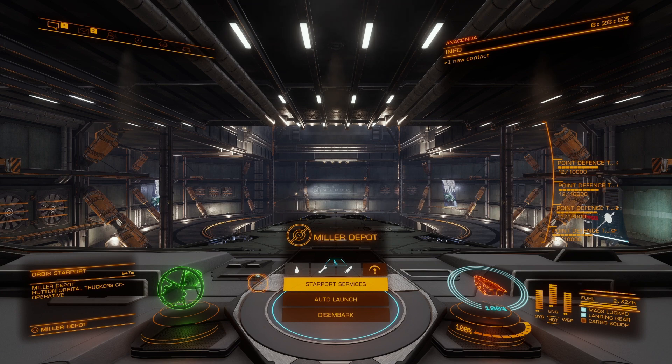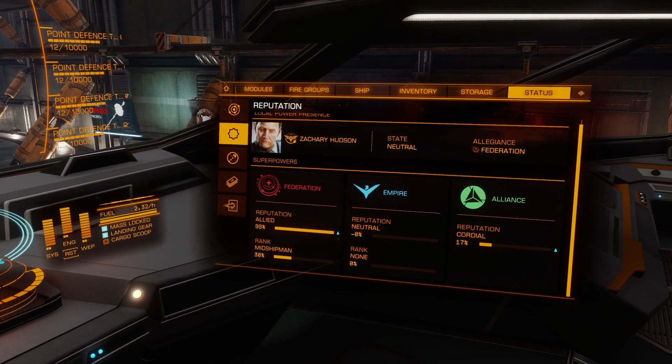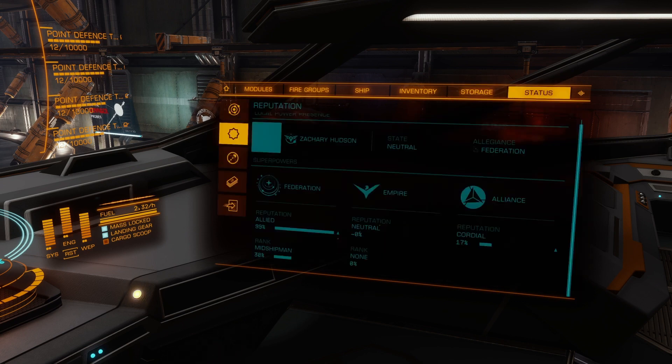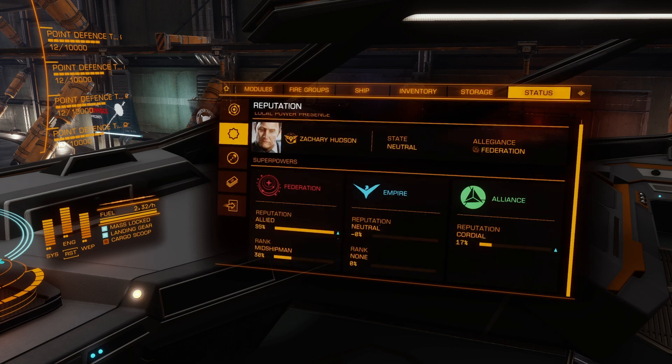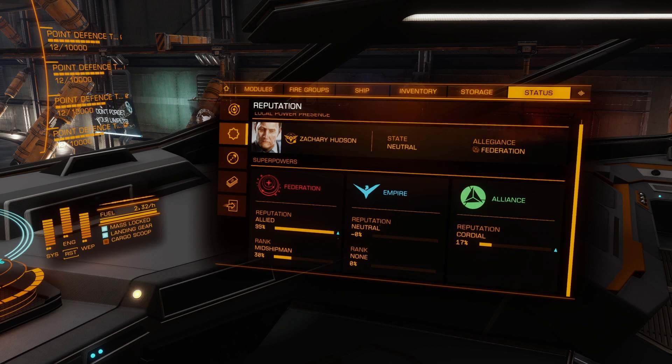So what am I sort of talking about here? If you go over to your panel on the right, and you go to Status on the right-hand side — you can see Storage, then Status — and you go to these various powers, you have sort of two groups: the Federation, the Empire, and the Alliance, and you have reputation with each of them.